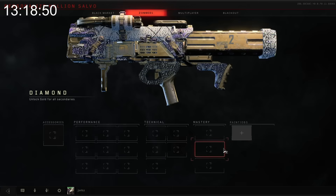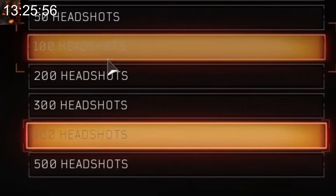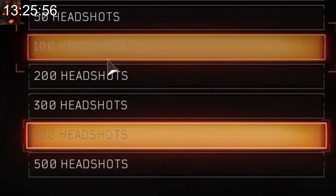Dark matter is impossible to get on the Helion Salvo. This is because of a massive oversight on Treyarch's part — to unlock all the stages of the reactive dark matter, you need to get various amounts of headshots, which is impossible to do with a rocket launcher.